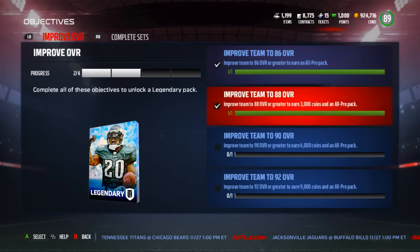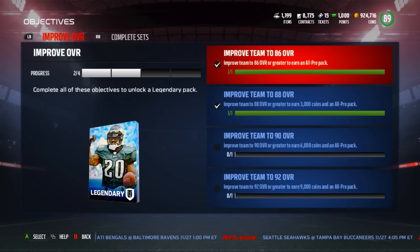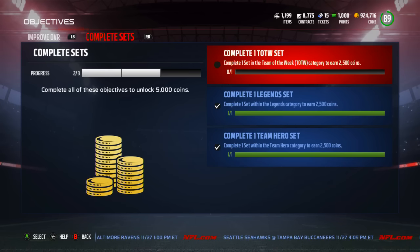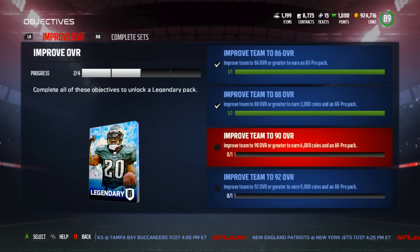No one really expected this, and I'm very excited about it. The only objective I haven't completed besides the improve overall ones is completing a team of the week set, because I've never done one before. I don't think I'm gonna do one just to get this challenge done, because you only get 2,500 coins for it, and if you complete all three sets — a team of the week, a legend set, and a team hero set — you get 5,000 coins on top. My two cents: don't do a set just to get this objective done. Do it because you want the player, with the added bonus of completing the objective. I'll be getting the improve overall ones done now to open that legendary pack for you guys.